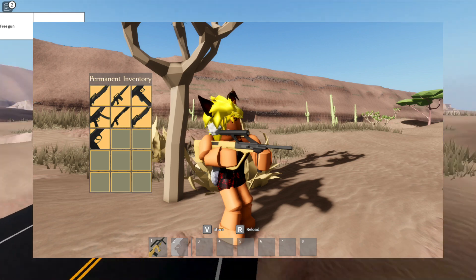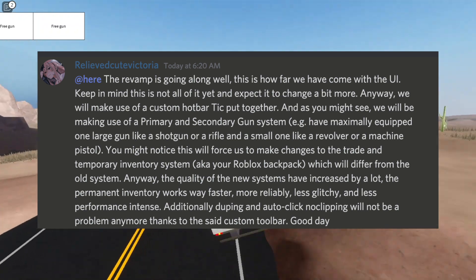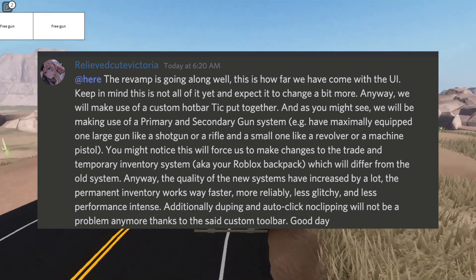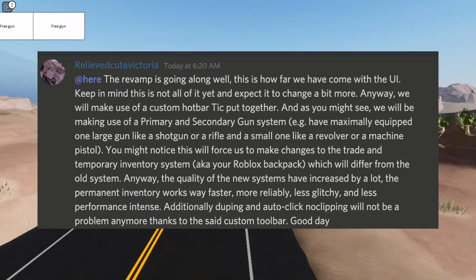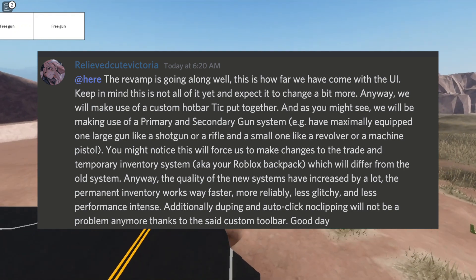They are also putting in a primary and secondary gun system, which means you can only have a certain amount of large guns and small guns equipped at the same time. This will also change the trade and inventory system. This new hotbar will make the game work better and also prevent duping and auto-clicking.